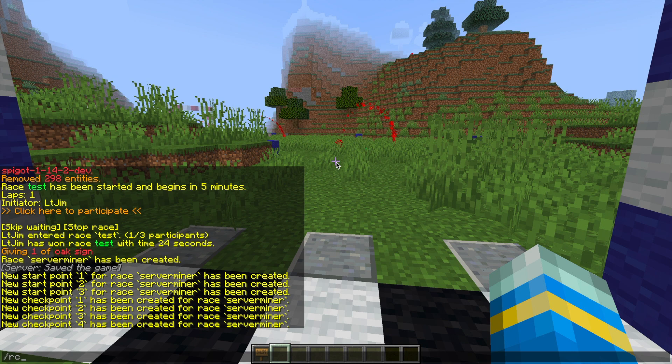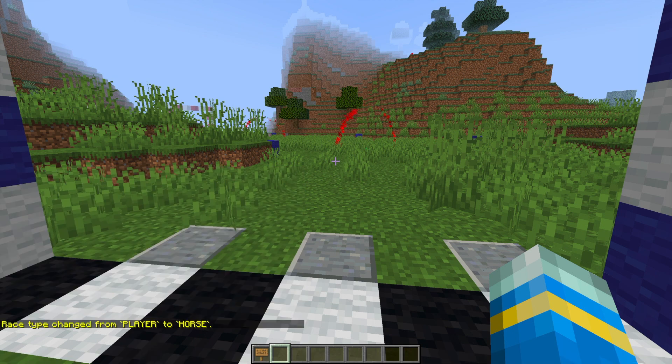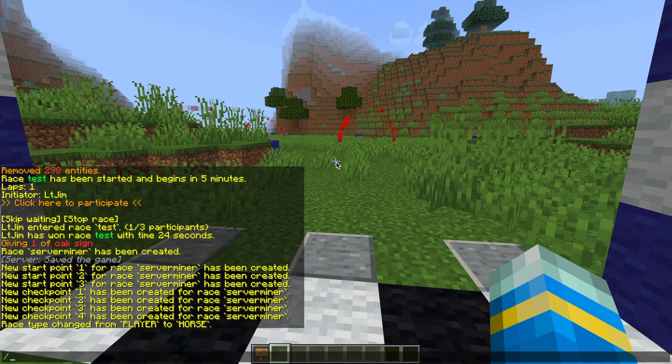Now we can change a few things, such as setting the type of race. Do '/RC set type serverminer' and you have lots of options to choose from. Let's go ahead and choose a horse race — the default type is 'player'. So it's been changed to horse. You can also set a song — you need another plugin to set songs, but if you want music playing during the race you can add it.